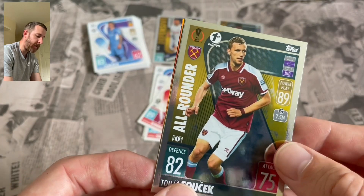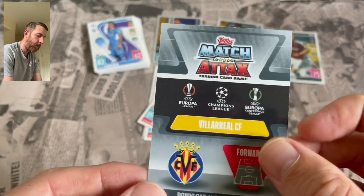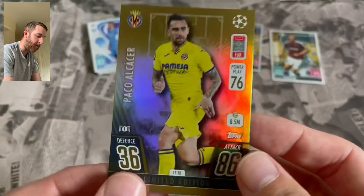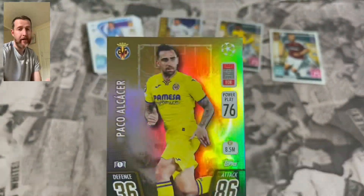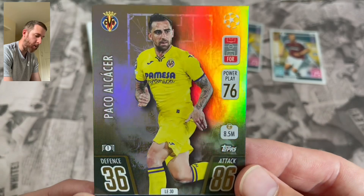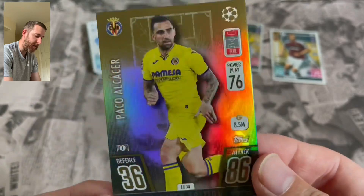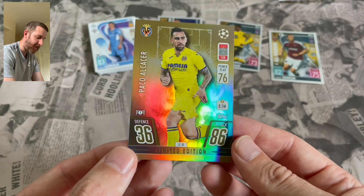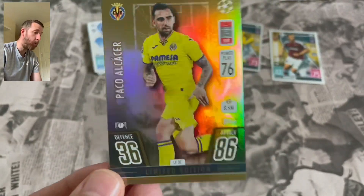And then our gold limited edition is at the back there. Who is this? A Villarreal forward - it is Paco Alcacer from Villarreal. So a first look at the gold limited editions. No gold, silver, and bronze - which is brilliant. But look at the holo effect on that - a rainbow holo effect, pretty decent rainbow effect no matter where you hold the card. That is pretty decent stuff. So Paco Alcacer - our first limited edition from the new Match Attacks 2021-22 season.